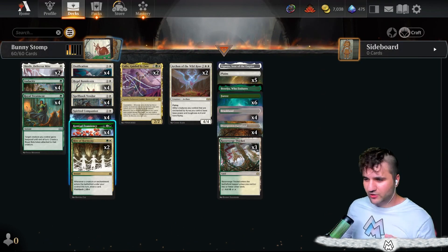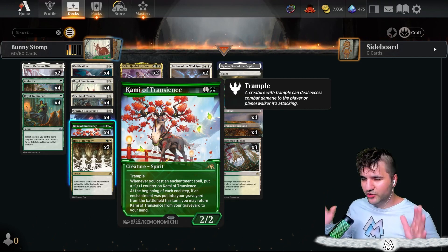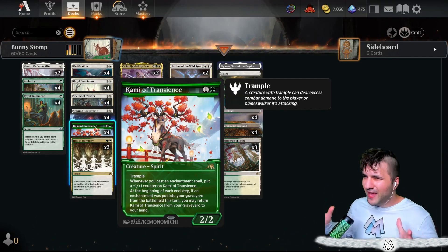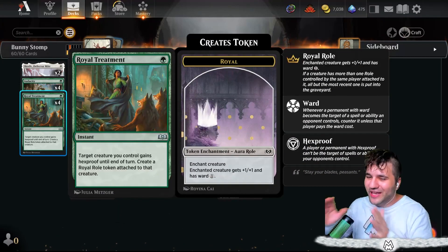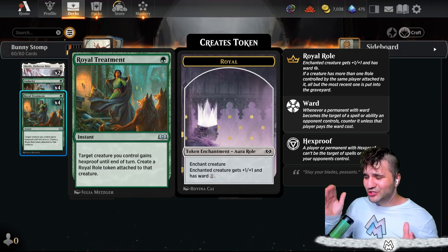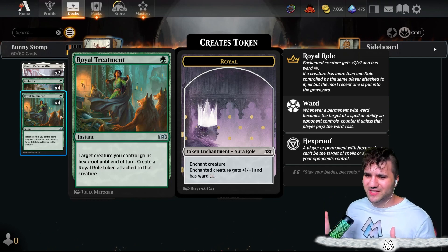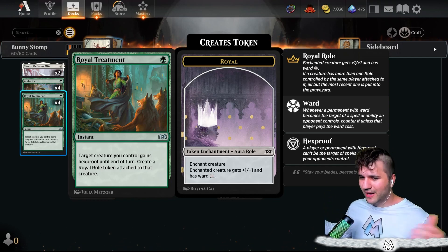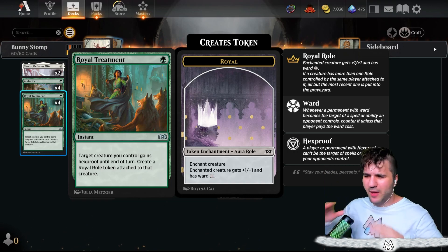It's pretty much just pump out your stuff. Obviously we have the Kami of Transients. I am not running the Generous Visitor and Jukai Naturalist — I wanted to kind of make my own little slice of the pie, but I couldn't get unique enough to not run Royal Treatment. This card is pretty much just Snake Skin Veil on steroids, and it's absolutely insane — probably one of the best one-CMC protection spells, maybe ever.